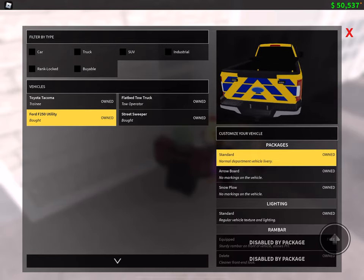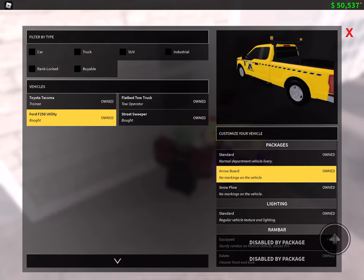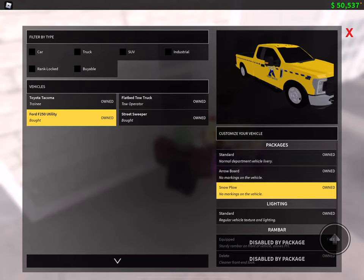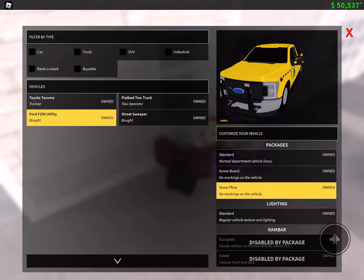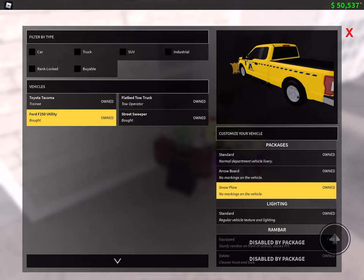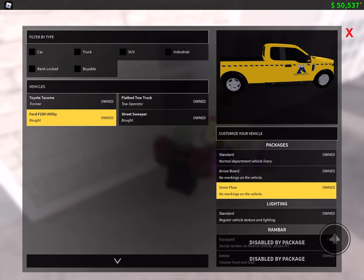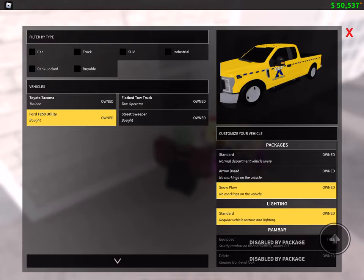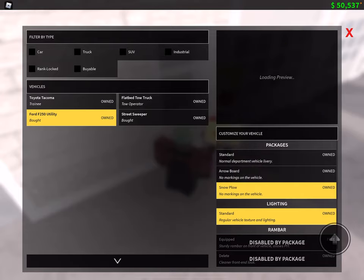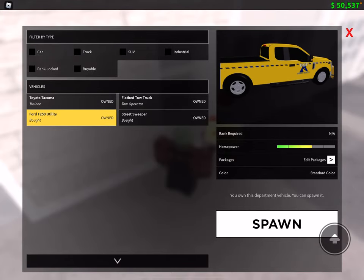Now you can have the standard one, the normal one; you can have the arrow board with the flashing lights and arrow; or this one — the snowplow. It also has flashing lights and floodlights, and standard lighting. Then you hit confirm.